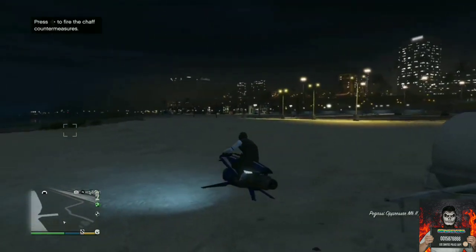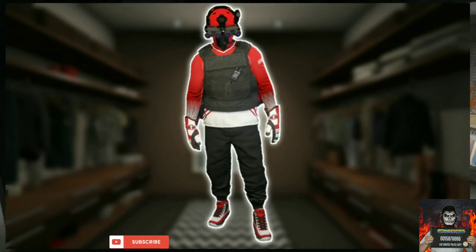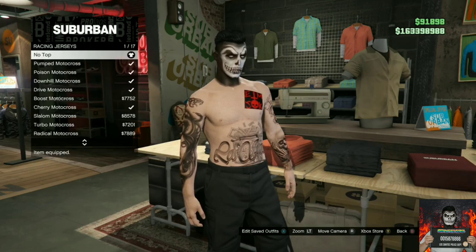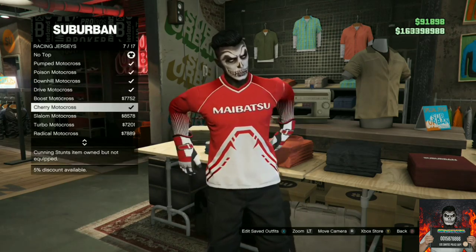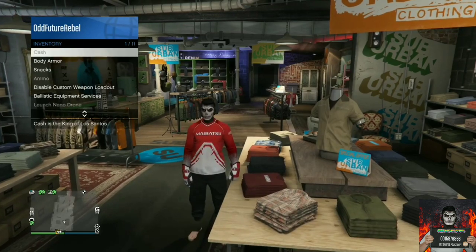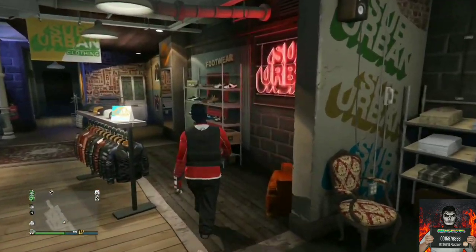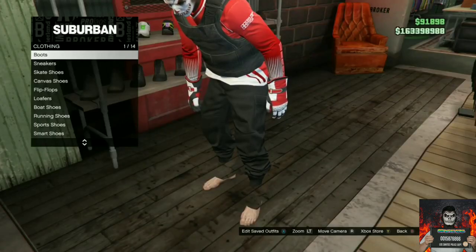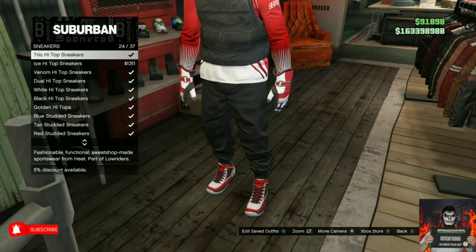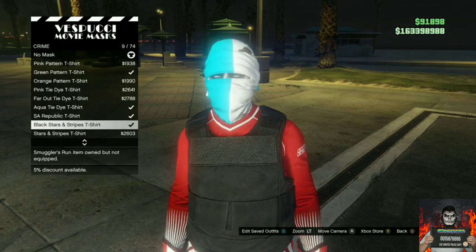Let's move on to the third outfit tutorial. I'll be showing you how to make this cool red and black tryhard outfit. Make your way over to the closest clothing store, go to the top section, find the category called racing jerseys, and purchase the terry motor cost. Back out, open up your interaction menu, go to body armor, and put it on standard armor. Then go to the shoe section, go to sneakers, and purchase the trio high top sneakers.